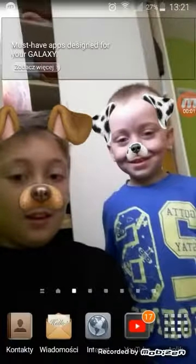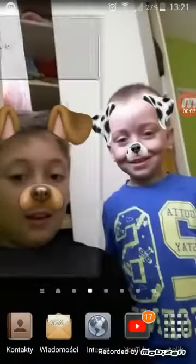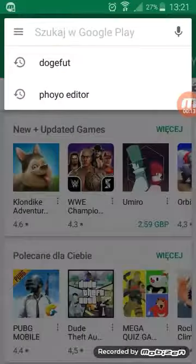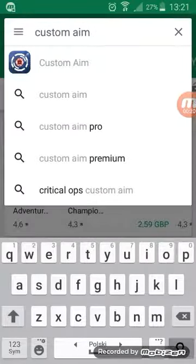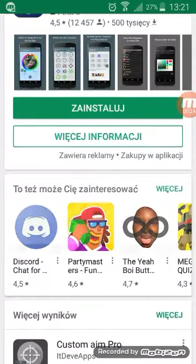What is up guys, today I'm going to be showing you how to get a custom crosshair for any shooting game — really for any game. The first thing you want to do is go into your Google Play and search 'Custom Aim', then download it.